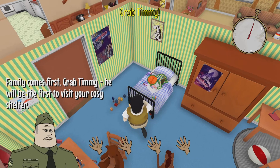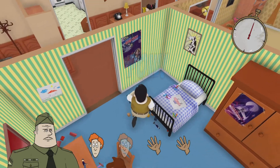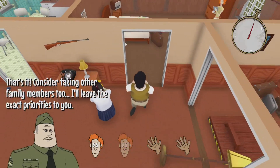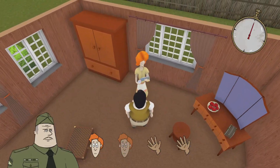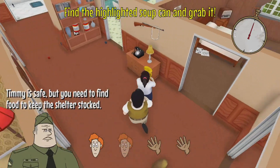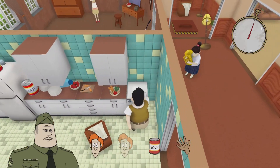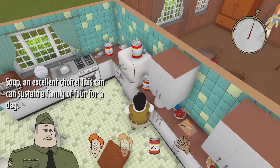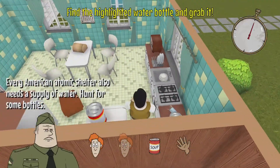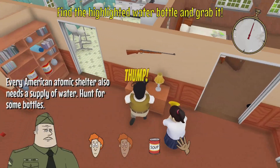Okay, grab Timmy — he'll be the first in your cozy shelter. How do I grab? Okay, that's like taking a final image. I'll leave the exact priorities to you. So you have up to four items. Timmy takes up two slots; I imagine the daughter will take up two as well — the wife seems to be older than Timmy.